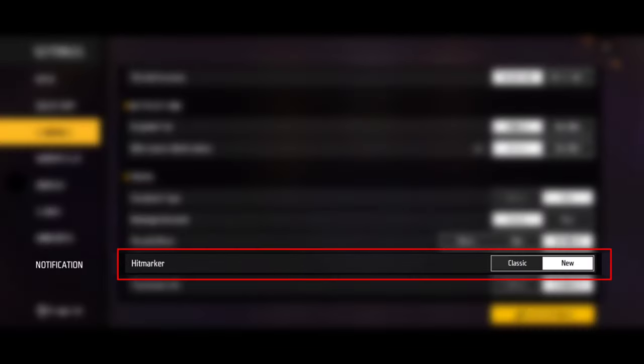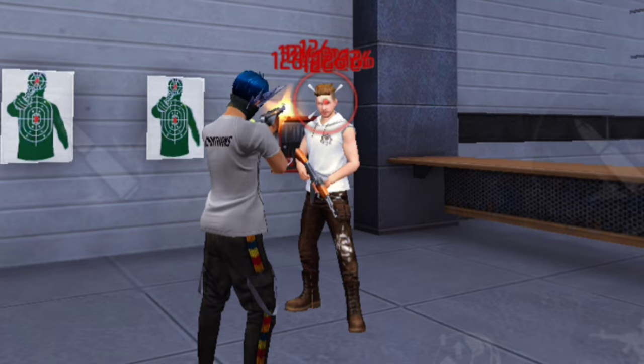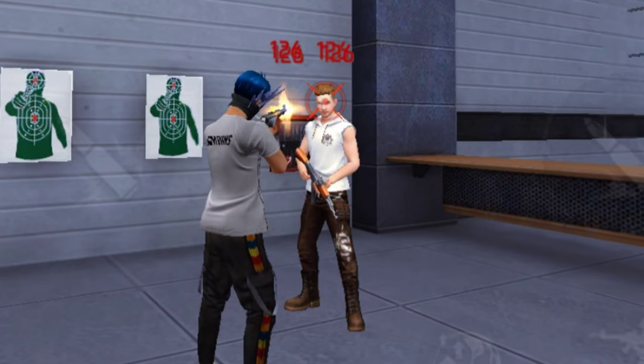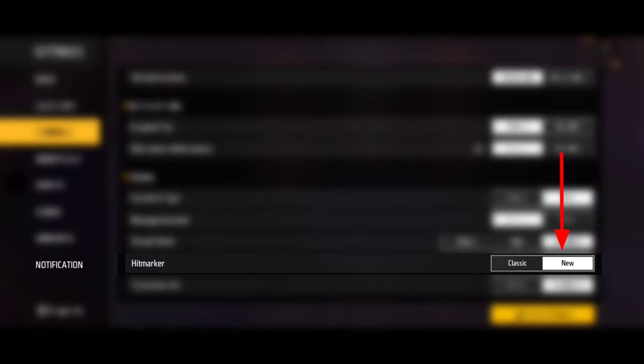Next, settings for the hit marker. For the hit marker we will set it on classic, then you can see M1. Look at the old level and you will see on the new level, then we will see the new animation. Set it on the top, then you should set M1.